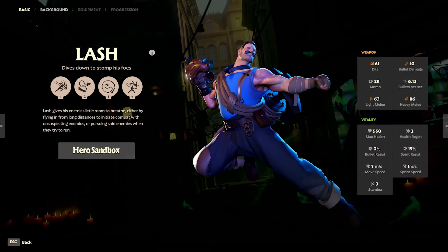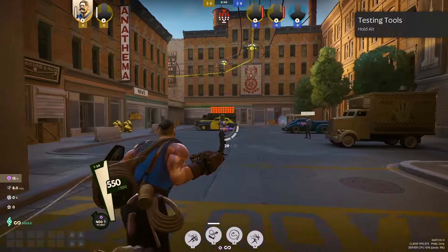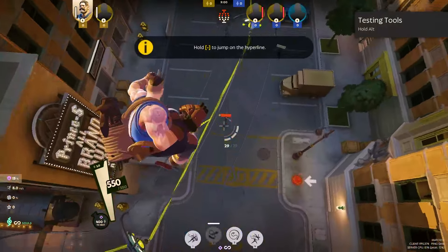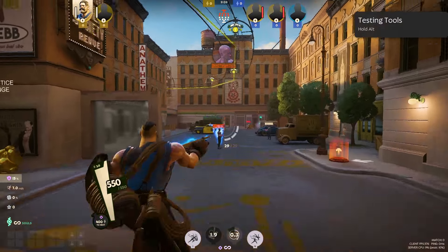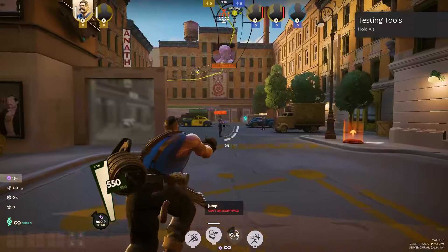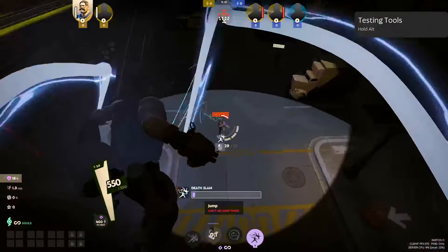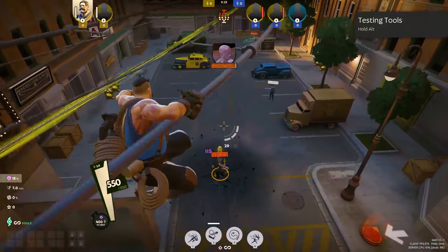Lash is a very mobile brawler who combines grappling and whip attacks in powerful slams. Ground Strike stomps the ground, damaging enemies, and deals more damage from greater heights. Grapple grapples towards a target, restoring stamina and air movement — great for resetting on jumps. Flog strikes with a whip, stealing life from enemies. And finally Death Slam connects to enemies, lifting and slamming them for damage — it also stuns and slows.